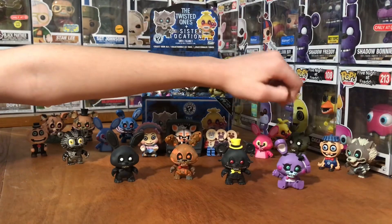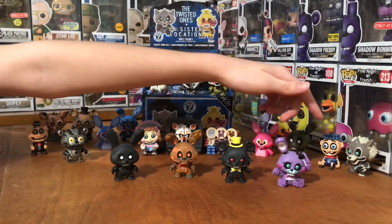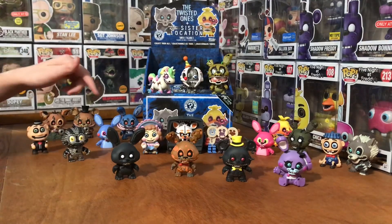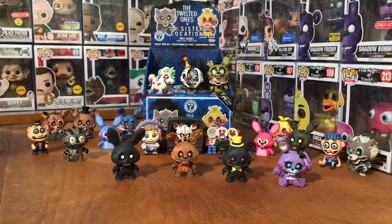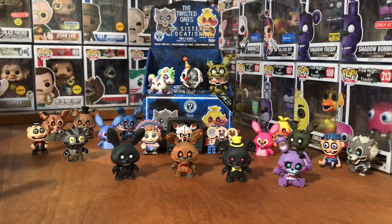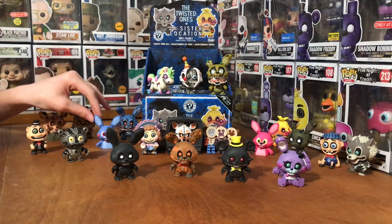And then we have Little Joe — right here he's also like Dark Spring Trap, in all of them. Twisted Wolf, 1 out of 12, in every box. And then we have Bon Bon — he's a non-exclusive, as in he's just in a normal box if it's not exclusive to anywhere. You can see right there he's a 1 out of 36.